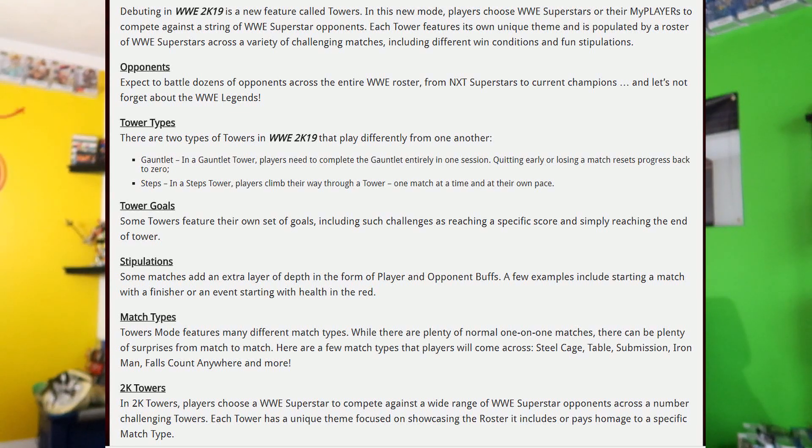Each tower is going to have its own specific goals. A lot of matches are going to have different stipulations and different player and opponent buffs — meaning you can start a match with half health, 10% health, one or two finishers, or maybe no finishers at all, which makes it pretty interesting. Match types are going to vary between Steel Cage, Table, Submission, Iron Man, Falls Count Anywhere, or probably any other match type in the game. Players choose a WWE Superstar to compete against a wide range of superstars across a number of challenging towers, and the roster is based on the specific match type because they're themed.